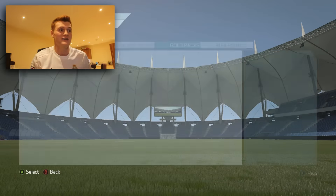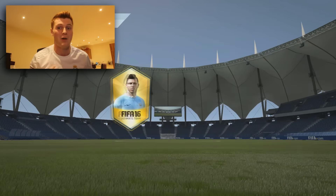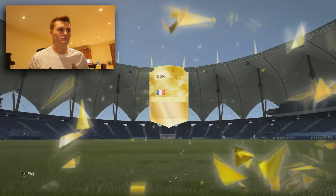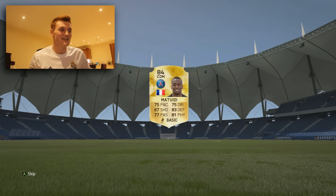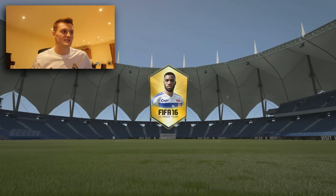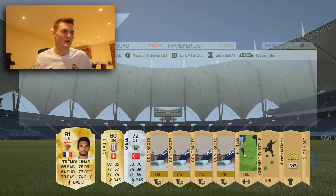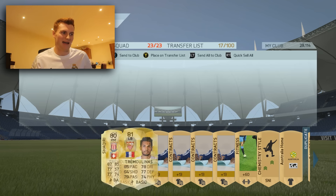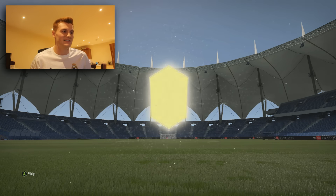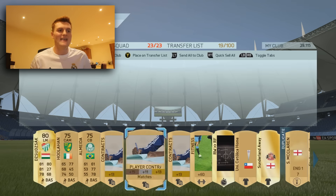I'm gonna literally belt through the rest of these packs to give myself the best chance of getting multiple informs in those special packs later. Next one — it's Matuidi, you can't complain with Matuidi in a 7.5k pack. Skip pack — boom — we get Tremoulinas, not bad, and Shaqiri. Last of the 7.5k packs — we've gone through that 10k and we get nothing. Let's go and open some special packs!